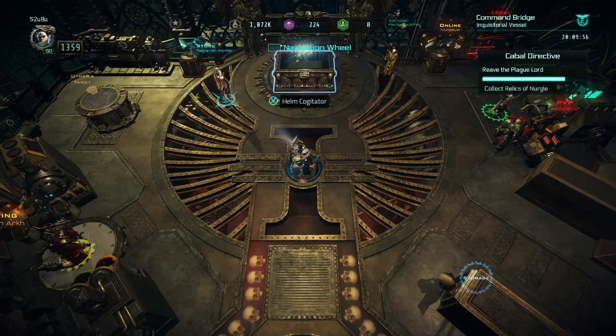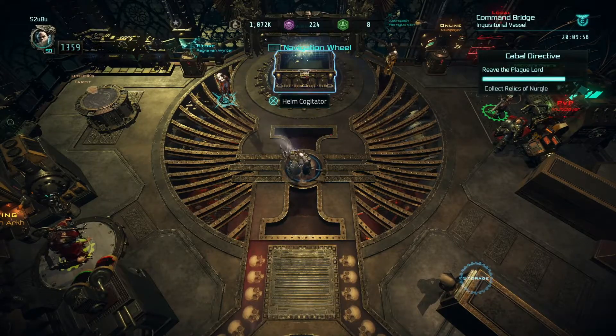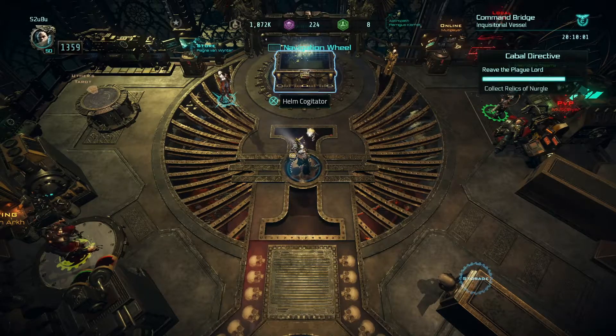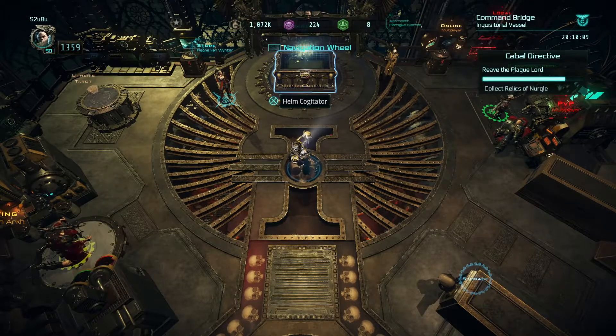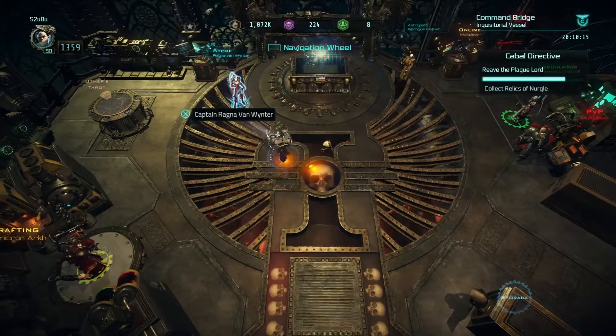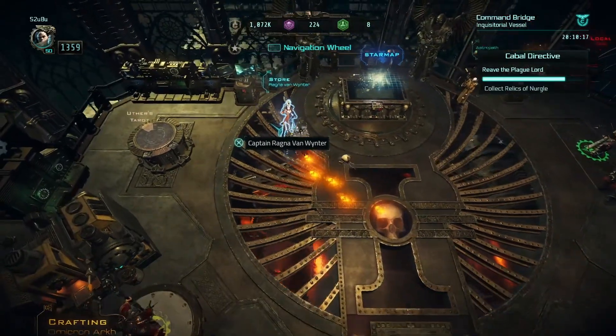First and foremost, you can find blueprints while doing missions. I'm not going to go and look for some, mainly because you never know when they're going to drop. They can either drop from chests, sometimes they'll drop from enemies, but to be perfectly honest, the much better system for finding blueprints is to go to Captain Ragnar van Winter.